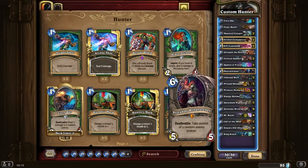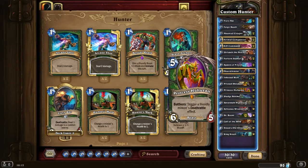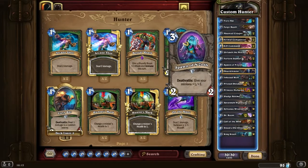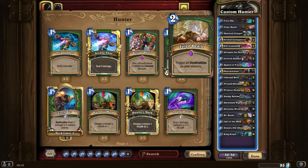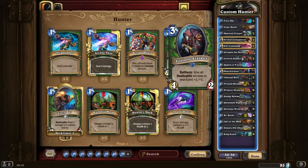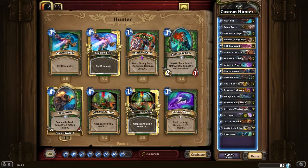Call of the Wild is so powerful. And big guys like Savannah and Houndmaster. The great thing about Houndmaster here is that it really can be used on so many things. Even Houndmaster on Spawn of Enzoth can be very useful. Playing Spawn of Enzoth at the right time is critical, I've found, to leveling. Obviously you've got a Kill Command as well. Call of the Wild and Enzoth — there's more than this.